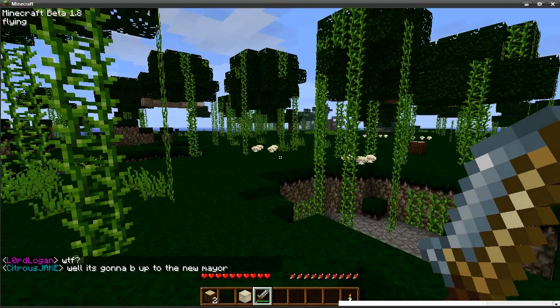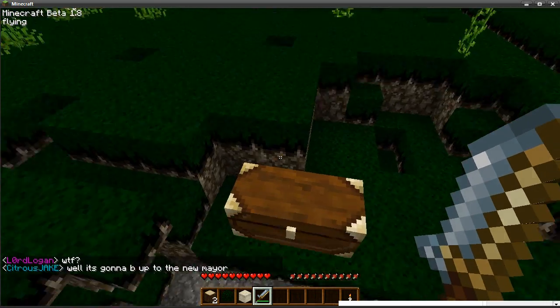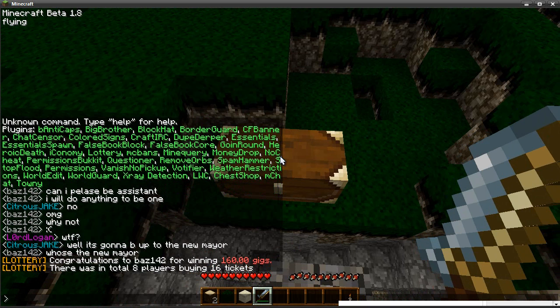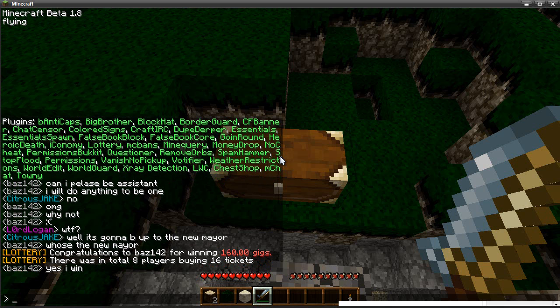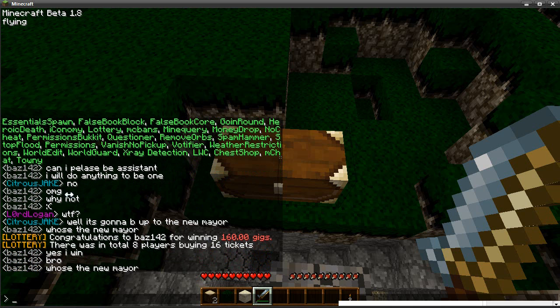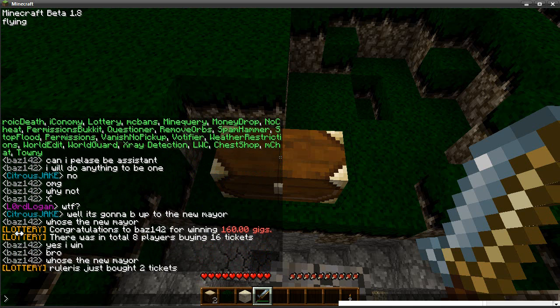ChestShop — you put a sign next to a chest and then buy and sell things; I think I covered this in the last video. MChat is what you see with people having different colours in chat. We were using Essentials Chat, but now our chat is configured to look as much like IRC as possible, because it does combine with IRC anyway.